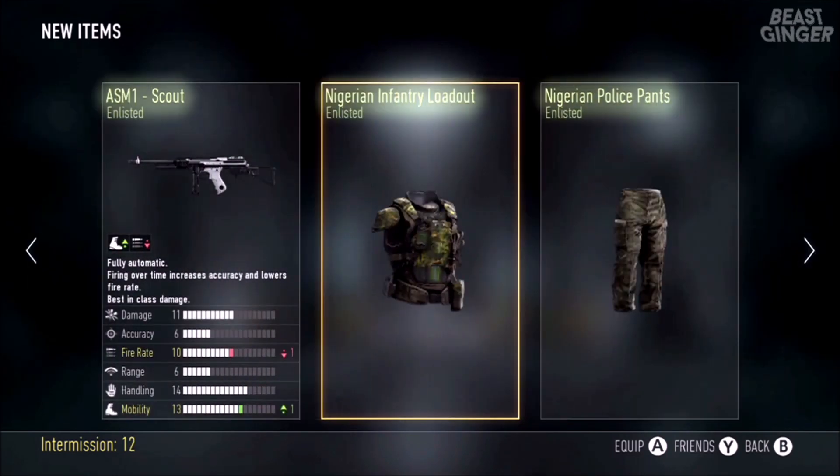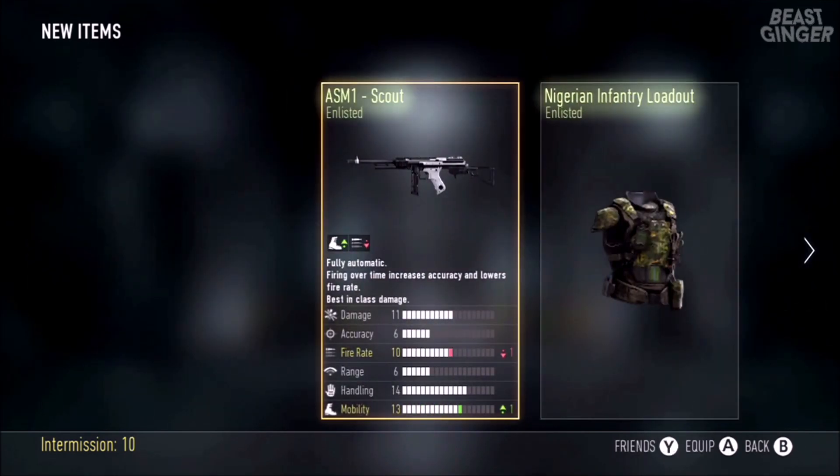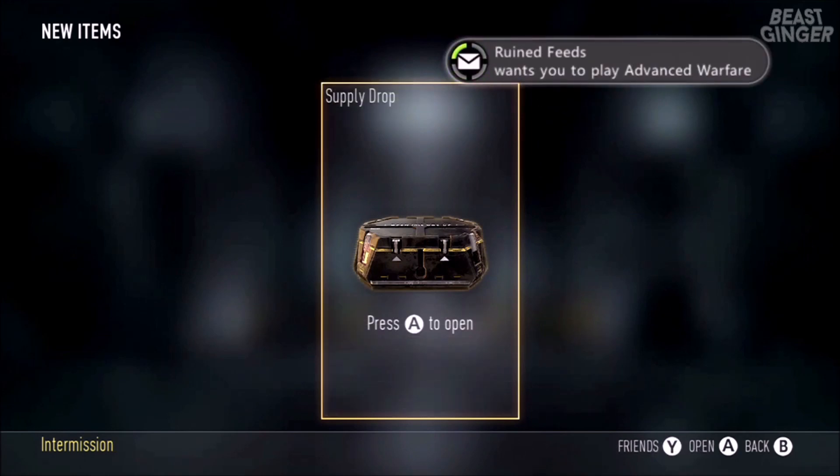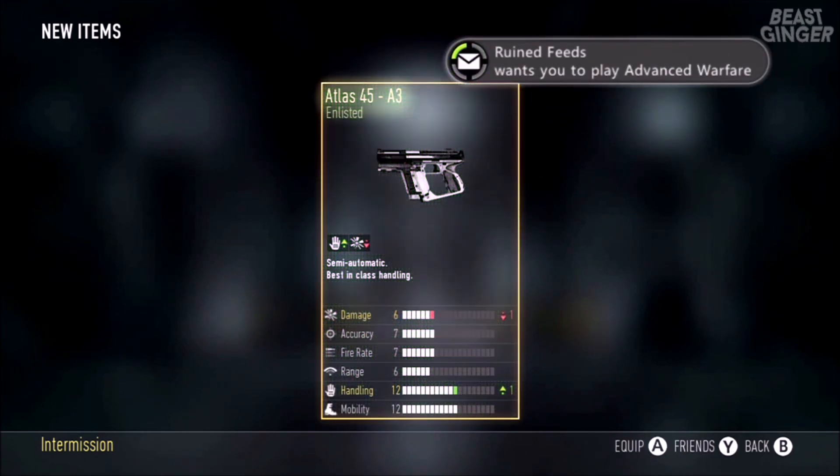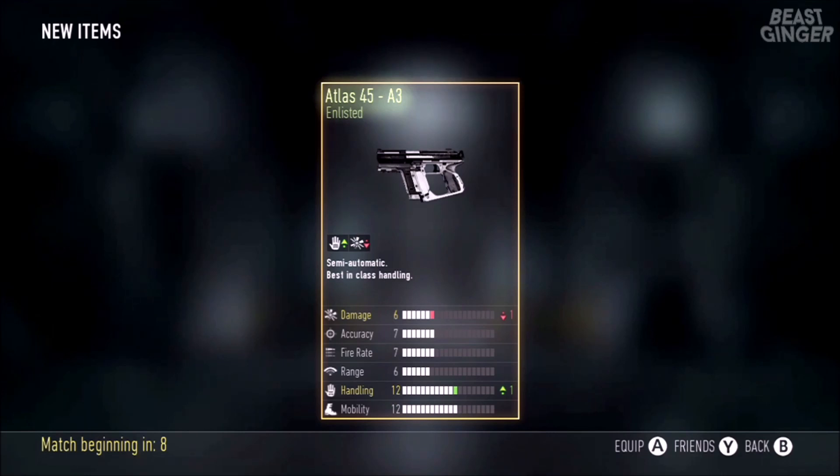And an ASM1 Scout — it's got up in mobility, down in fire rate, so that's not too good. Really nothing too special in this drop.